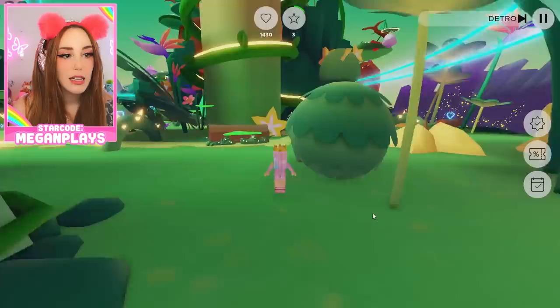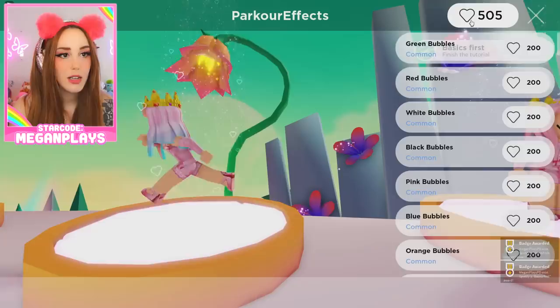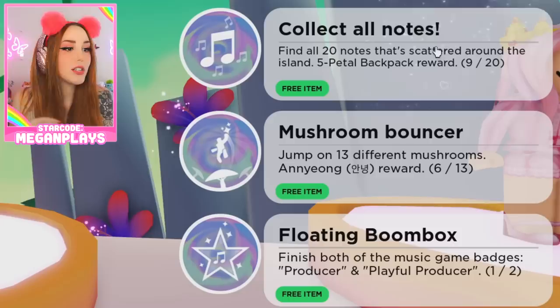I still haven't completed the tutorial because the arrows are still telling me where to go. We'll get a free item. There we go — we finished the tutorial. Let's go over here to the UGC items. We get this emote, H waiting. That's so exciting. Now we still have to collect some more music notes, bounce on some mushrooms, and do the other playful producer award.